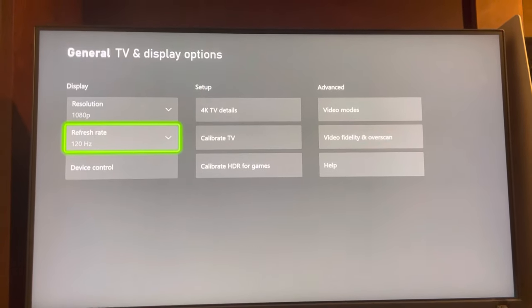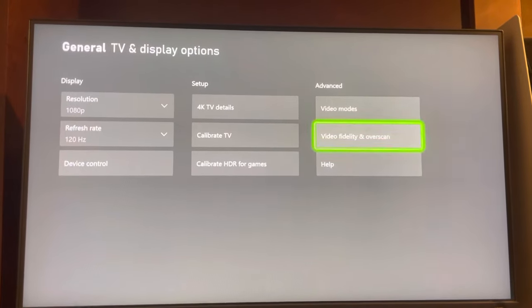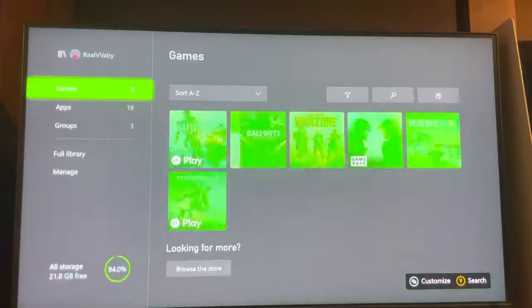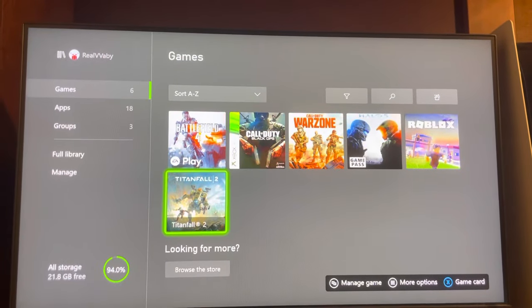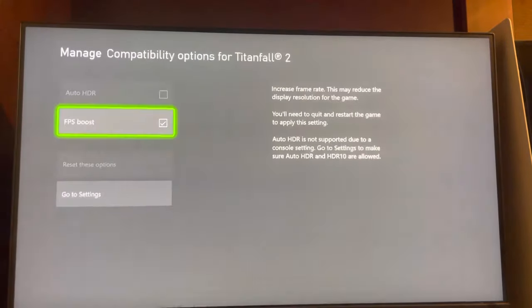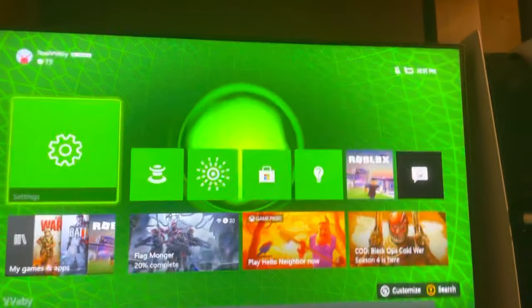For certain games, if you click on them, that's going to make everything super snappy and quick when you're playing. You can also FPS boost games by clicking Options on the game, going to compatibility options, and turning FPS boost on to give those extra frames and make it as responsive as possible.